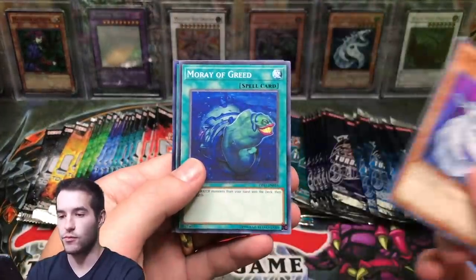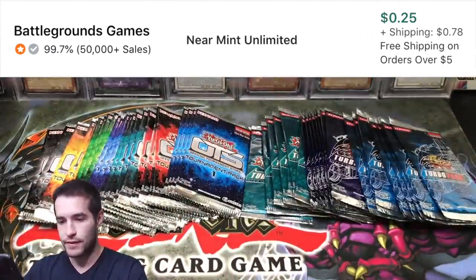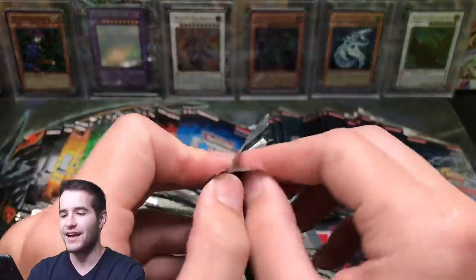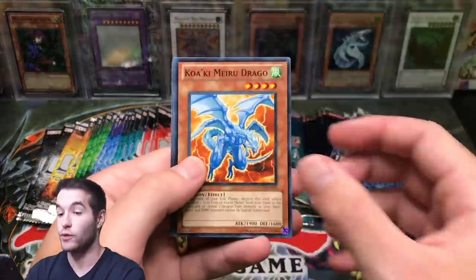Cyber Dragon common, Moray of Greed, and Ane of Fortune's Future — super rare, pretty cool. Let's go into Turbo Pack 3. This set has Caius the Mega Monarch as the Ultimate Rare — that's a pretty awesome card. It also has Rescue Rabbit as a super rare.